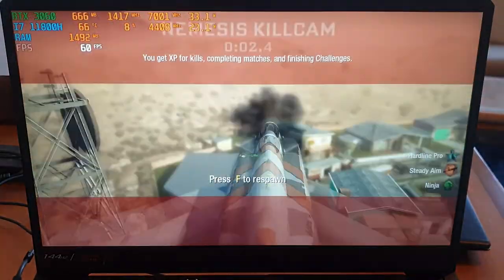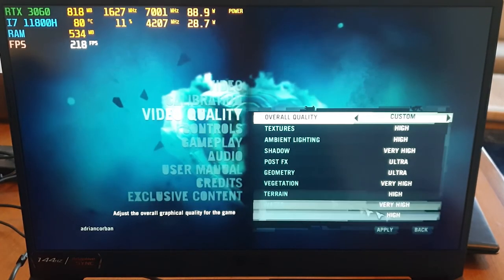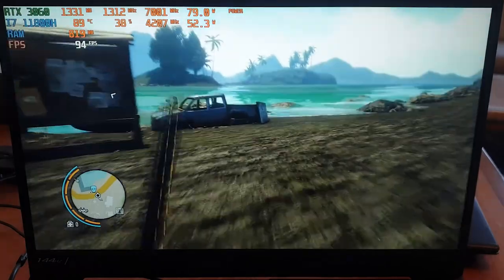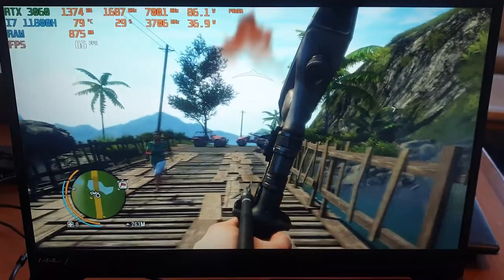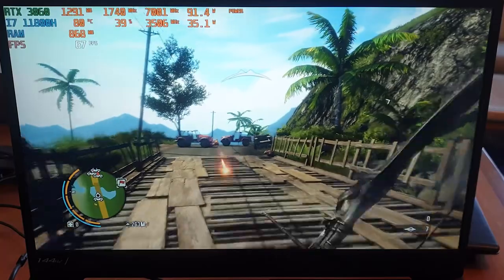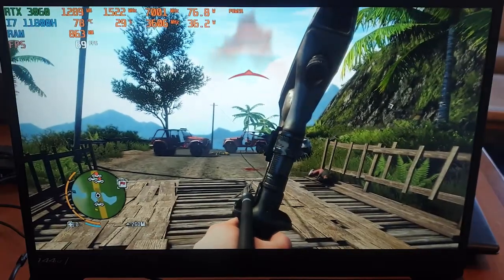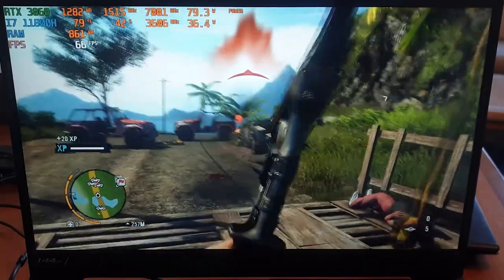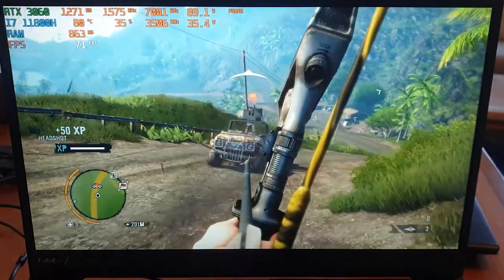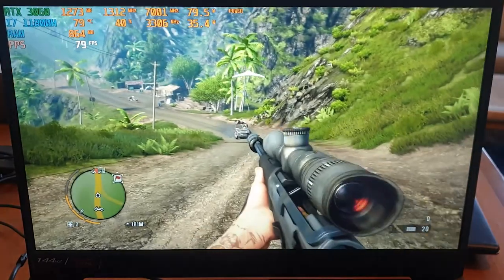Now let's see Far Cry 3. All the settings are on the maximum possible, and surprisingly sometimes this game runs almost the same as Far Cry 4 even though it shows some more frames — around 50 frames per second, sometimes around 70 frames per second.